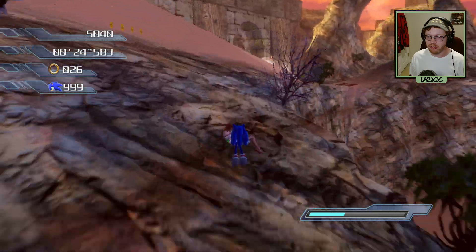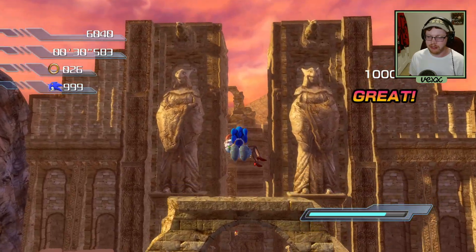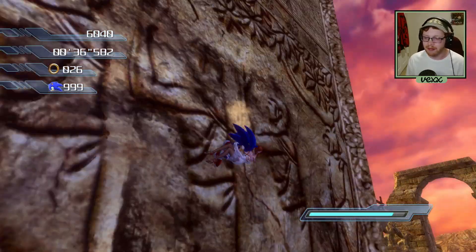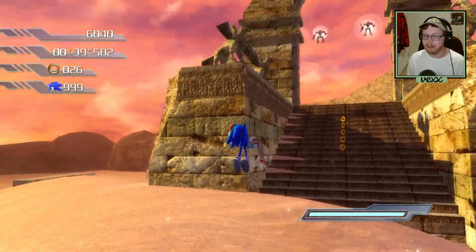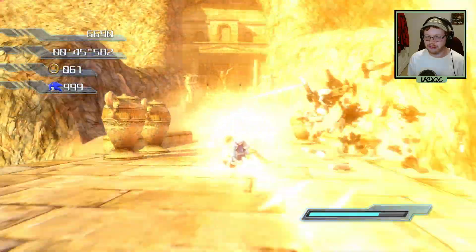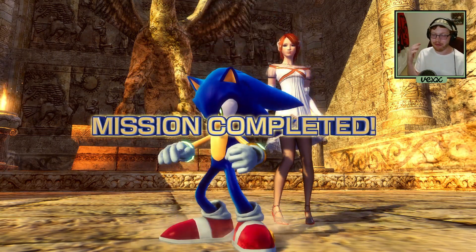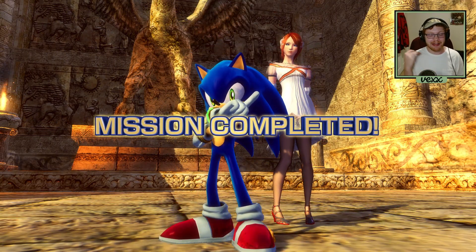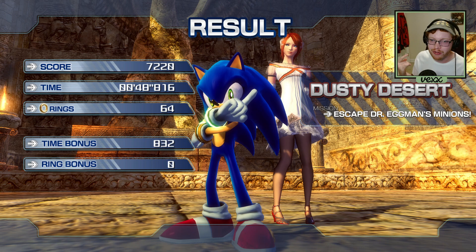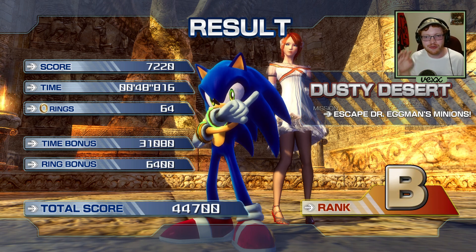We need to make sure we have enough gauge so our shield goes up. We're gonna be jumping through these enemies, ignoring them, doing a slide, a jump, and then one more slide. We can beat the stage in 48 seconds — that was actually pretty good, close to a PB. My record right now is about 48-point-something. That is the end of Dusty Desert!